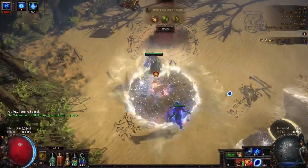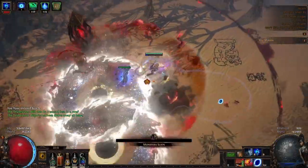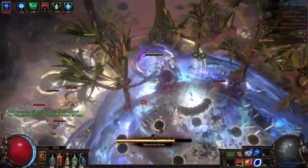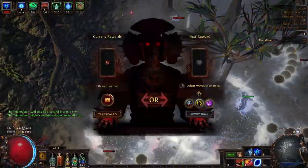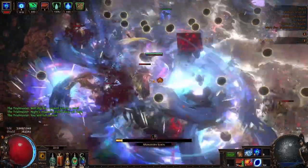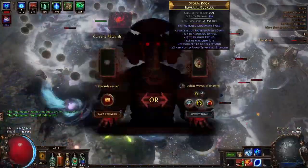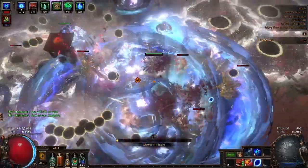Hey everyone, welcome back. Today I'm going to be showing you the most beautiful Ultimatum clearer you've ever seen. Here it is — it's the cast-on-crit ice nova life variant build that I was theory-crafting before. The build is a little bit crazy — it's a life variant and it's very squishy.